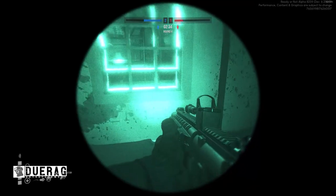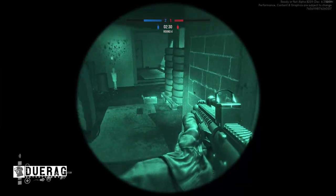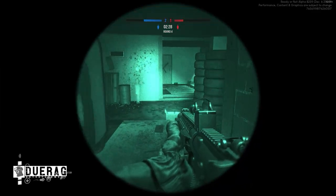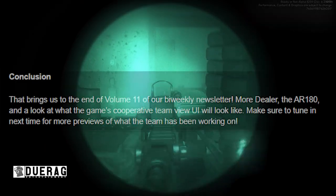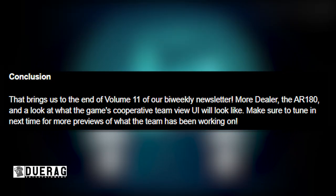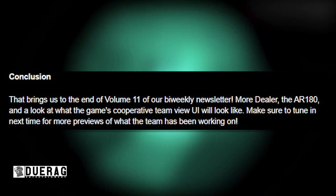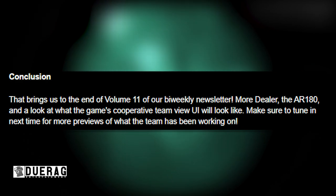I actually quite like the idea of having it at the top right because it feels like you're more in the action — you can zoom in on what's going on over there, just like in SWAT 4. In conclusion, that brings us to the end of volume 11 of the bi-weekly newsletter: more Dealer, the AR-180, and a look at what the game's cooperative Team View UI will look like soon. Make sure to tune in next time for previews of what the team has been working on.